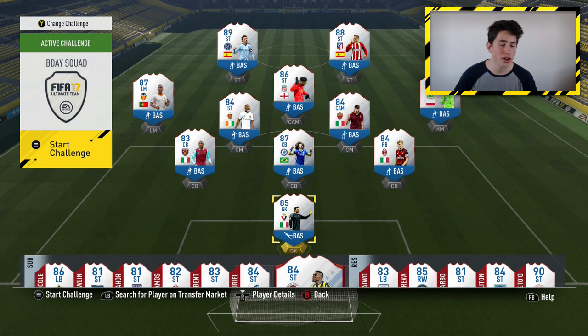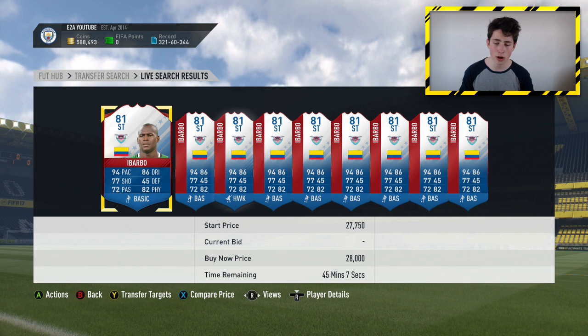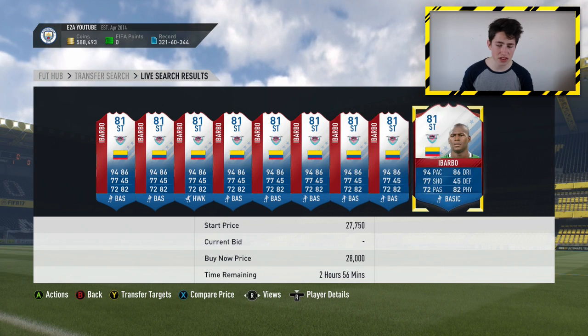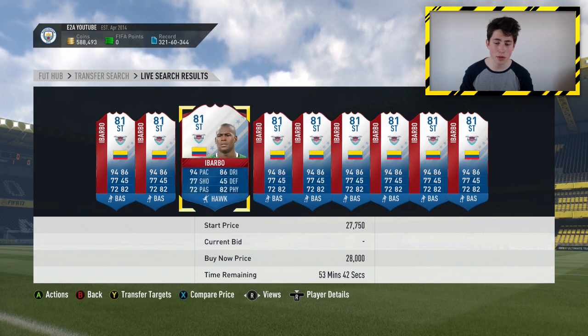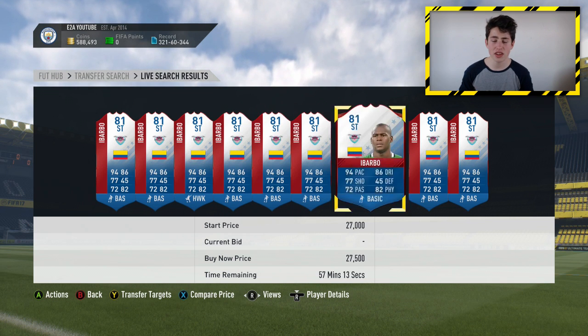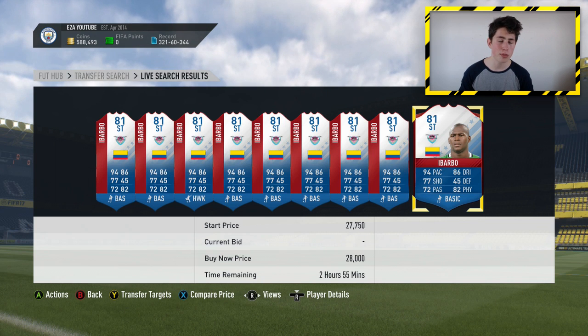Let's head over to the transfer market. I'm going to try and pick up a few deals, both on bid and on buy now with sniping, and then show you the best informs you can do pretty much the same thing with. Once you've picked a player to trade with, you want to look them up on the market. I'm going to start with Foot Birthday Ababo — he's going for around 28,000 coins.